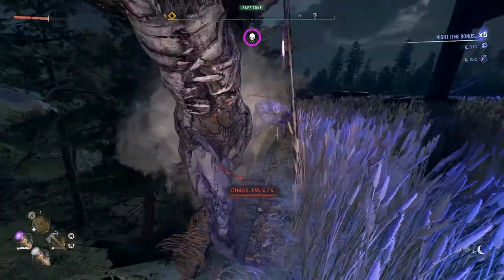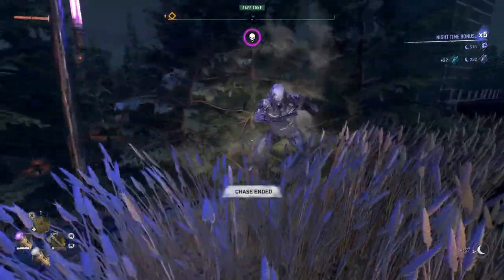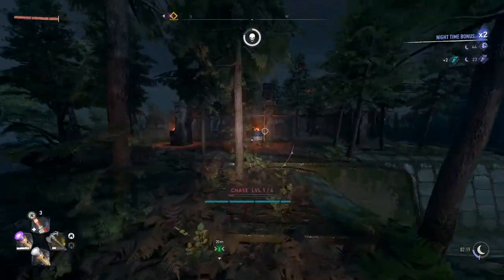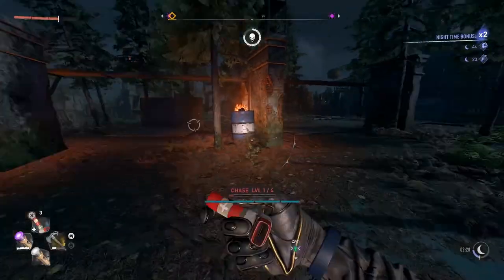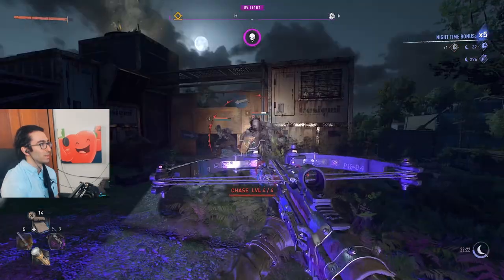Make sure you stay near a UV light when you do chases, and when you go to them to take cover, get back to fighting soon after so you don't end the chase. The chase bar will flash when the zombies are losing you and the chase is at risk for ending. You want to make sure you don't die as well, which resets all your XP from chases.